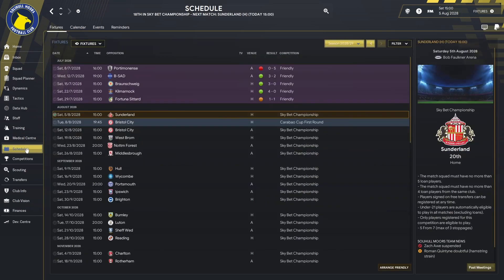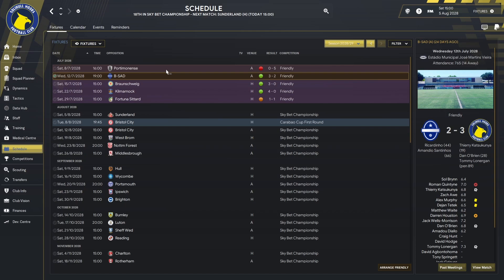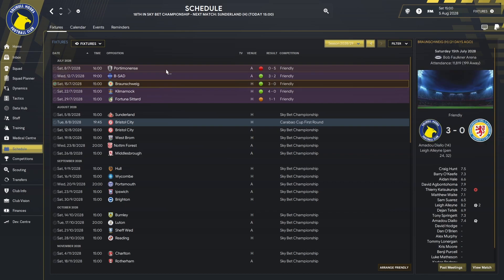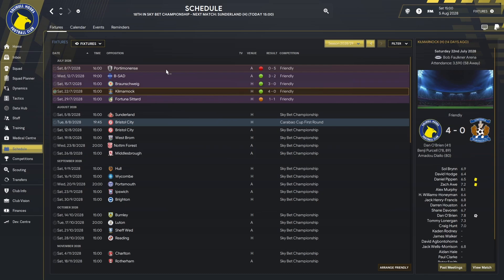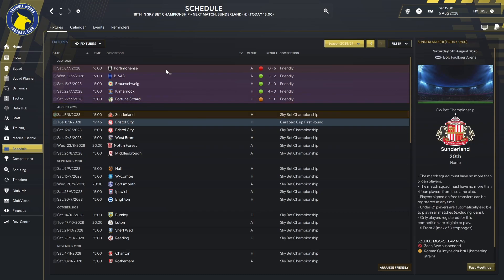Let's have a quick look at the schedule and show you what happened in pre-season. We started off with Portmanese in Portugal — played that friendly and got absolutely hammered 5-0. Then played BSAD and managed to get the win there, with Katsukunya, Dan O'Brien, and Tommy Lonergan getting the goals. Then Braunschweig, beat them 3-0 with goals from Diallo and Lee Allain. Kilmarnock, beat them 4-0 — Dan O'Brien, Benji Purcell, Amadou Diallo. And in the last friendly we played against Fortuna Sittard and got a 1-1 draw with Diallo getting our goal. That brings us up to the 5th of August 2028, and we are going to kick our Championship campaign off against Sunderland.